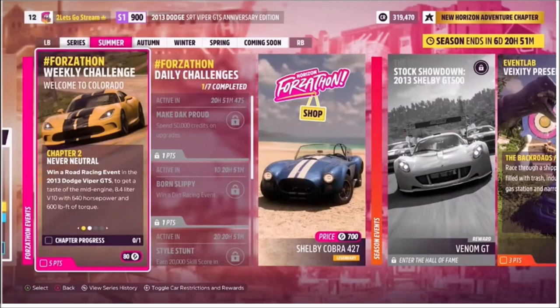Hello and welcome back to the channel. Today you join me for this week's Forzathon guide called 'Welcome to Colorado,' which is a homage to Forza Horizon 1. The first thing you want to do is hop in the 2013 Dodge Viper GTS to complete all the challenges. So without further ado, let's take a look at the car in question.